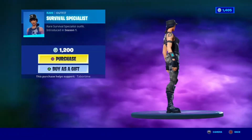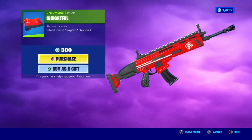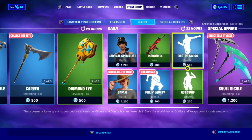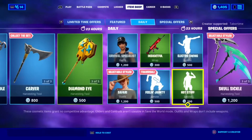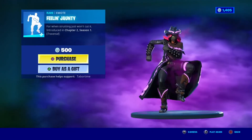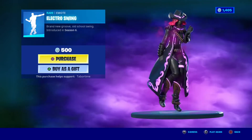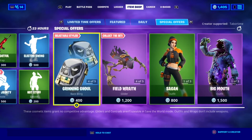Safari skin with Heart or Feather style and a backbling. Then Survival Specialist, also known as the Fearless skin. Oh wait, there's a new wrap but it didn't even show me — that's weird. Inside Full wrap, very plain wrap, nothing too cool about it.